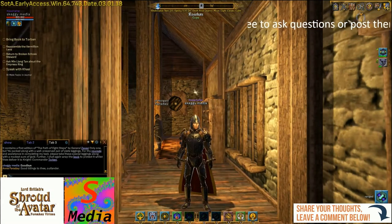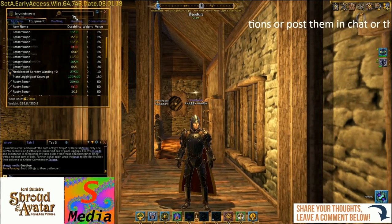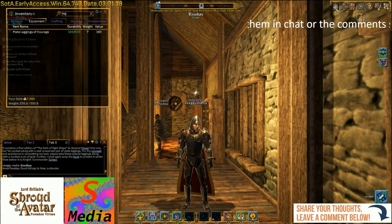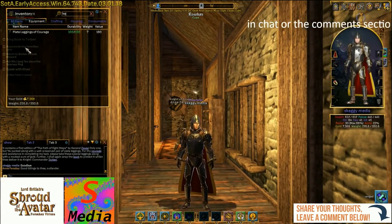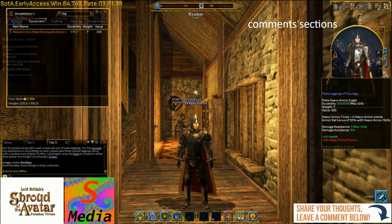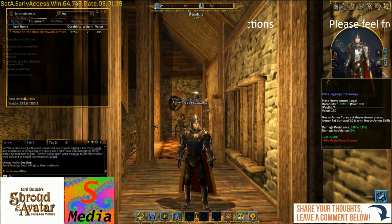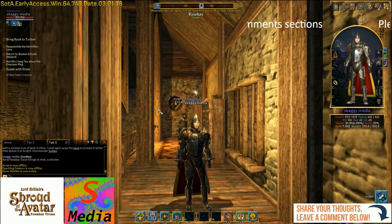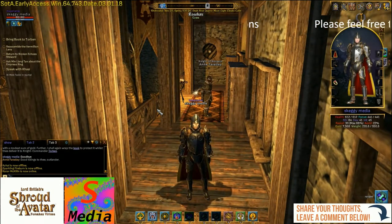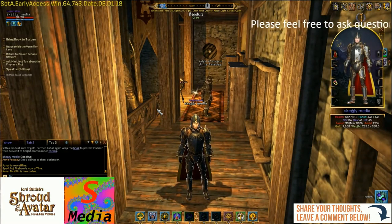Right, so now we've got our nice Plate Leggings — let's have a look at them. Let's go to equipment, put the legs up there, drag them up with a right-click, and as you can see they give us 40 health with damage resistance and damage avoidance. Now what we need to do is head back to Harvest, and to make this video a little bit shorter I will see you in Harvest in a short while.